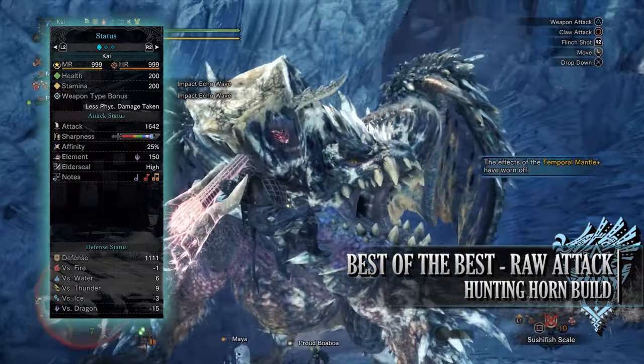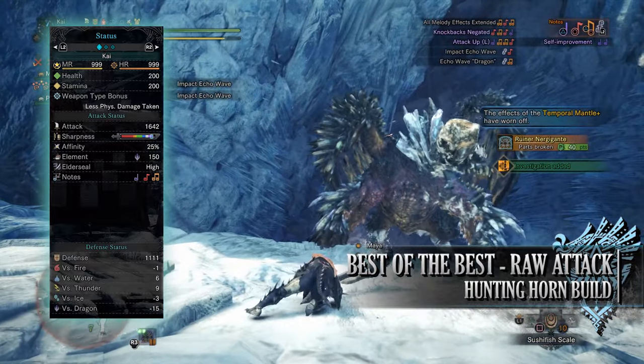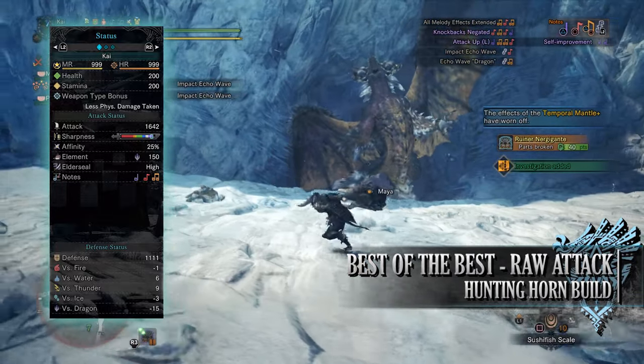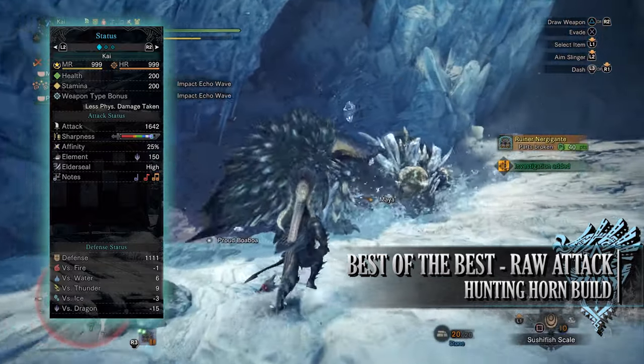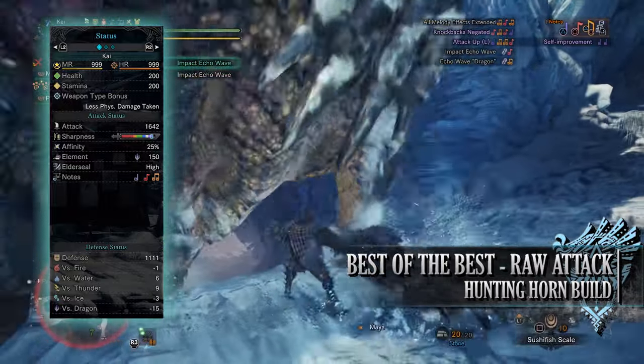You'll have a dragon rating of 150 with high elder seal, and when it comes to the various melodies the standout ones include Attack Up, Knockback Negated and All Melody Effects Extended. As for your defense you have a strong defense of 1111 that is strong against water and thunder, a little bit weak to fire and ice but unfortunately very weak to dragon.